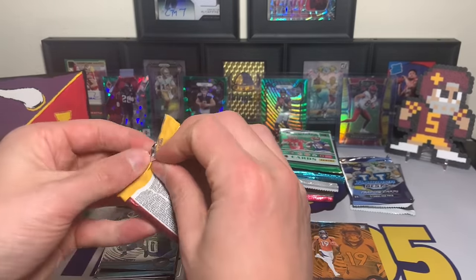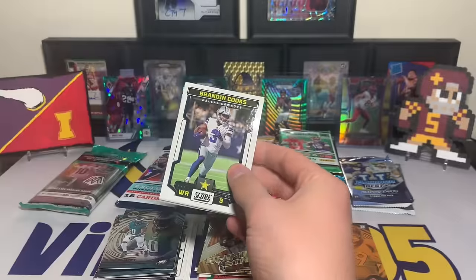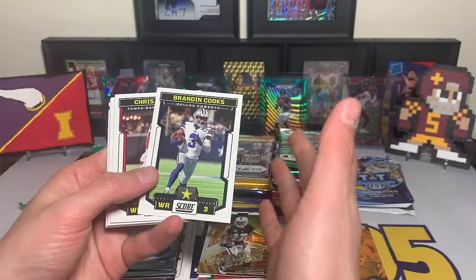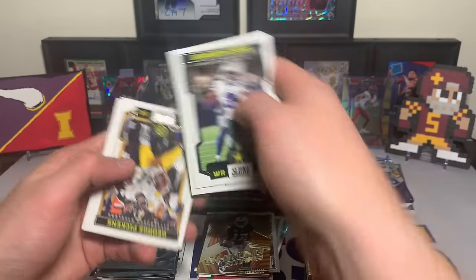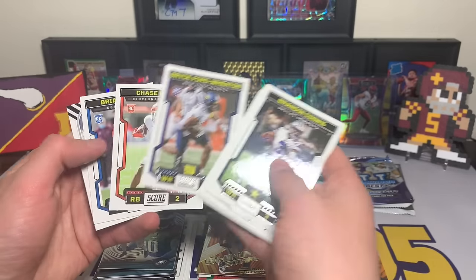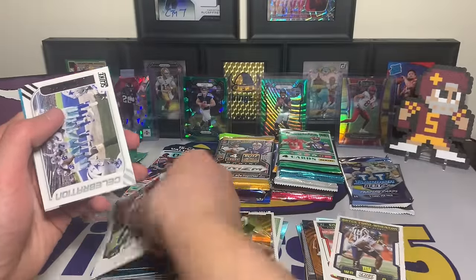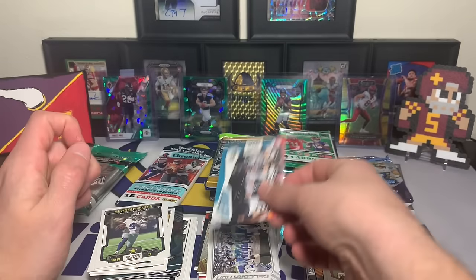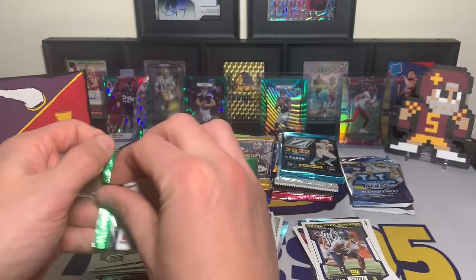2023 Score — you can get some case hits, and I feel like in one random pack opening we did hit a case hit. There are autos as well. Brandin Cooks, Chris Godwin, Deebo, JK Dobbins, George Pickens, Bradley Chubb, Stefon Diggs, Bryce Ford Wheaton, Chase Brown, Brian Branch as our rookies. Then we got a Celebration Jaron Curse and a Huddle Up for the Jags.